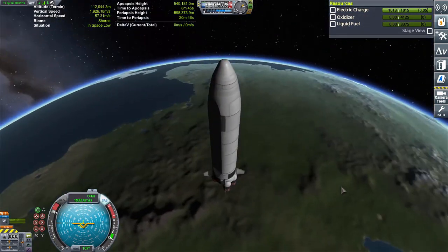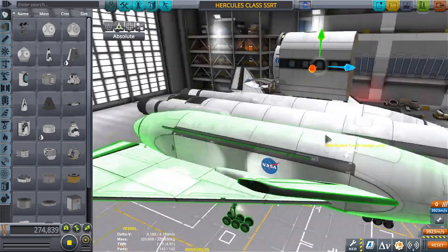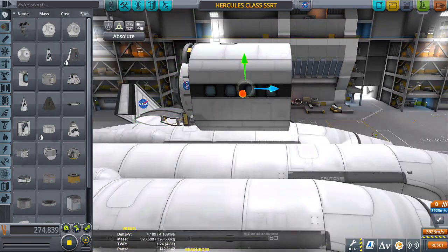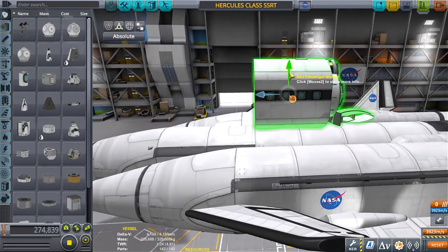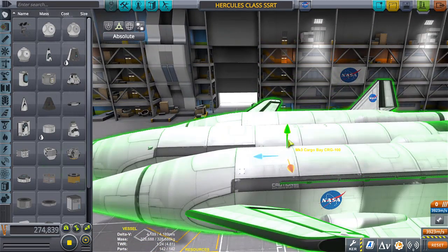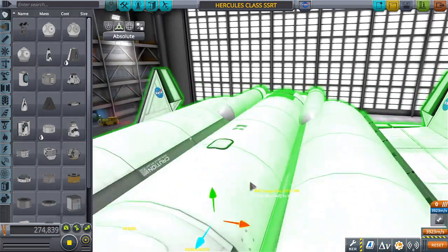I stand corrected. Also, for those of you who are asking, here's the ship upright and here is the passenger module upright. I might not even use the passenger module — I can save four tons if I don't use it, but then the Kerbal won't be too happy with me.